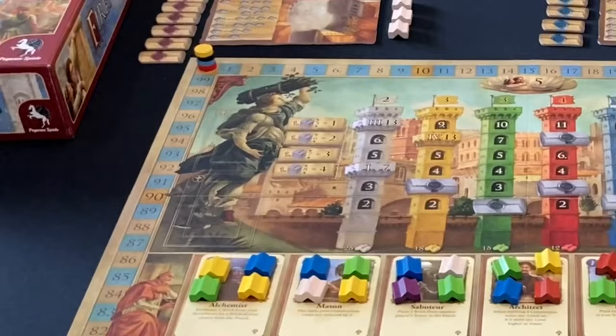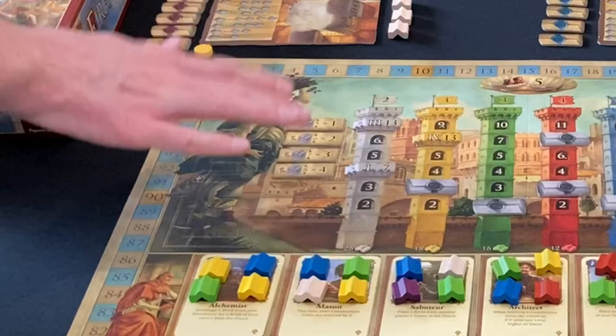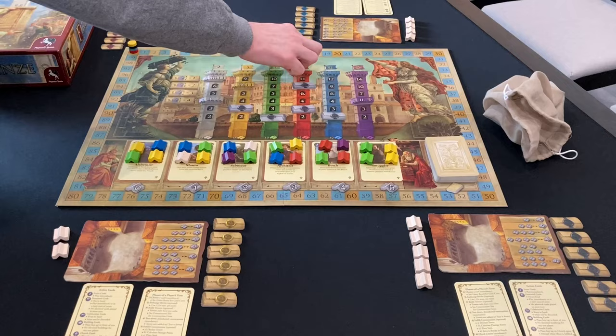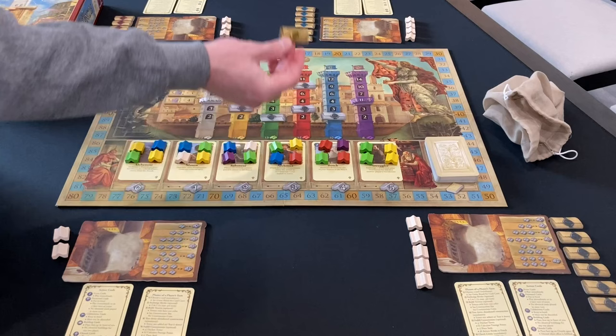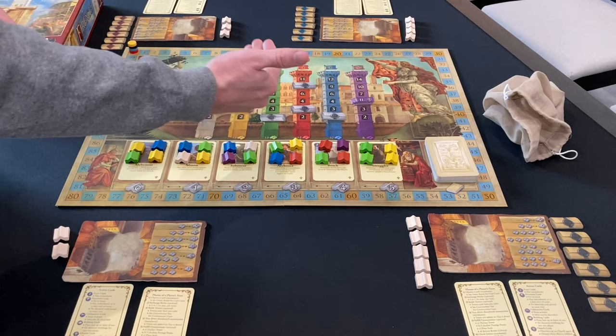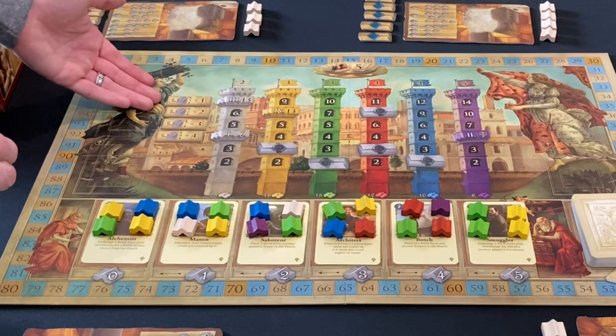You'll also see four bonus tiles — it's a little race to cash in certain tower heights. The first player to cash in a level seven tower gets three extra points and takes that tile. There's also a five-point tile awarded to the player who first runs out of seals. Whoever places their final seal takes this tile worth five points, and that triggers the end of the game. Each other player gets one last turn and then you do final scoring.